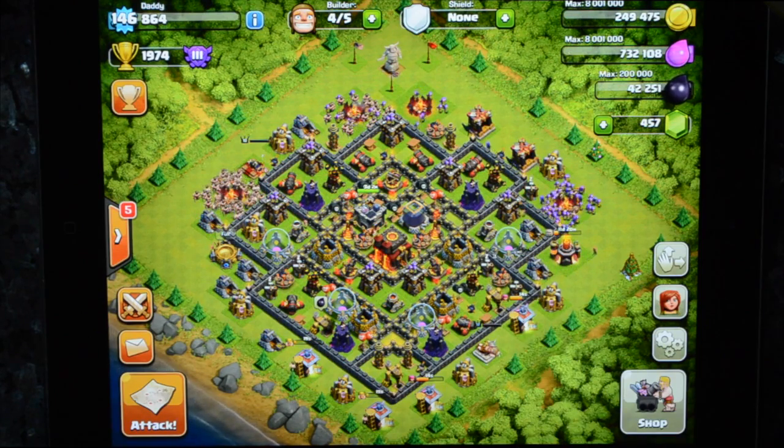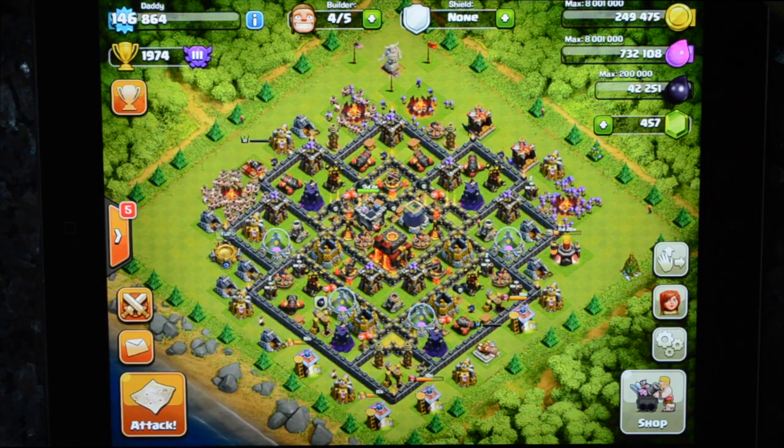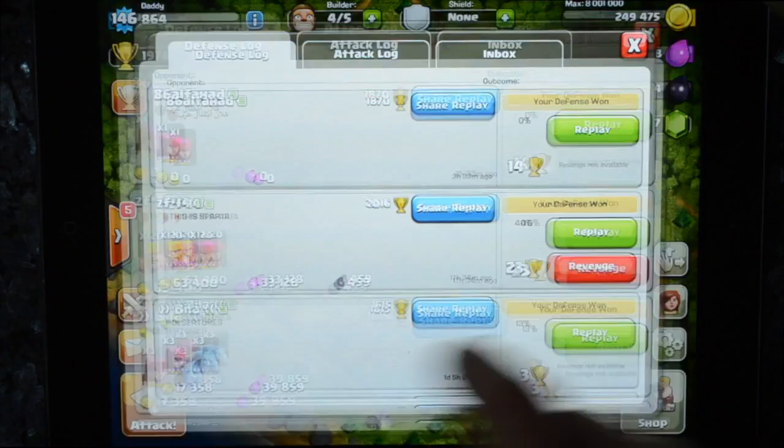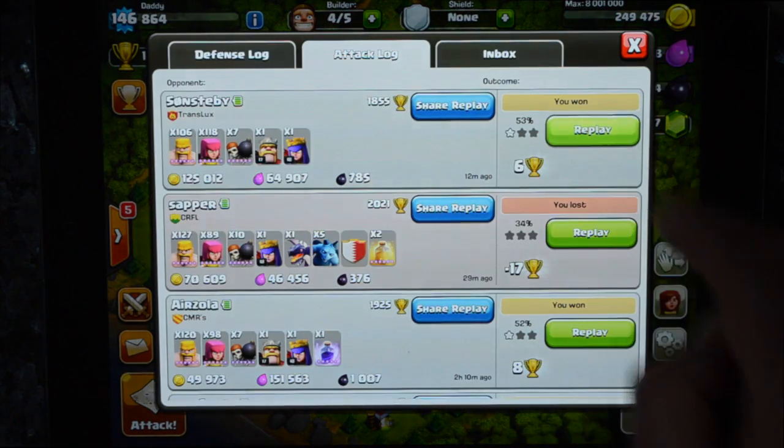I'm finding that with my Town Hall 8, there's plenty of loot at 1,500 trophies. And with my Town Hall 10, between 1,900 and 2,100 is plenty of loot — and plenty of loot that you can actually get to. Let me share with you a few replays.